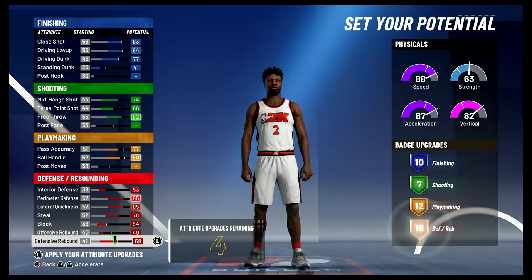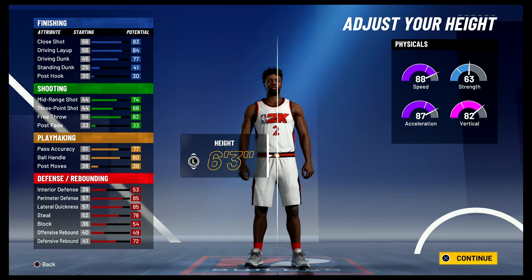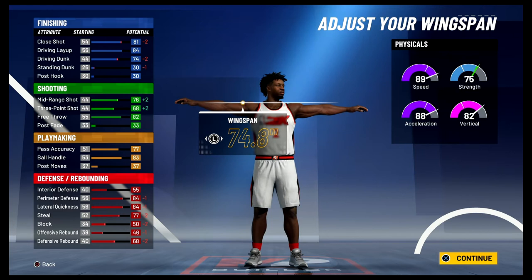So that's 10 finishing, 7 shooting, 12 playmaking, and 18 defense and rebounding badges — a total of 47 badges. Body shape doesn't really matter, I'm going to go with built. Height is going to be 6'1", weight is going to be 210 pounds — you can't bring it up to his exact weight of 214 pounds, you max out at 210. For the wingspan you're going to bring it down to 74.8 inches.